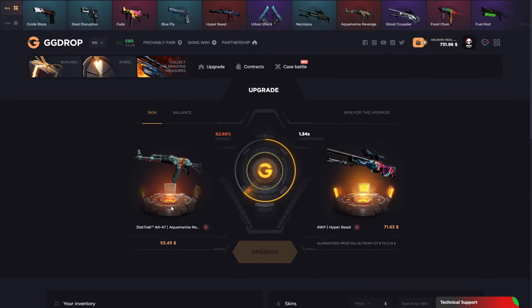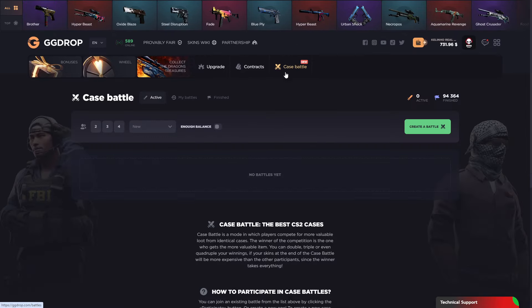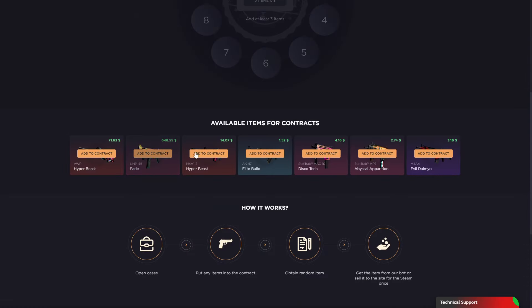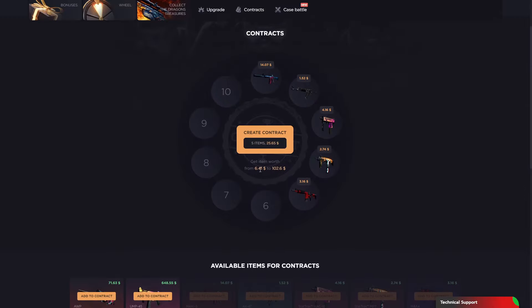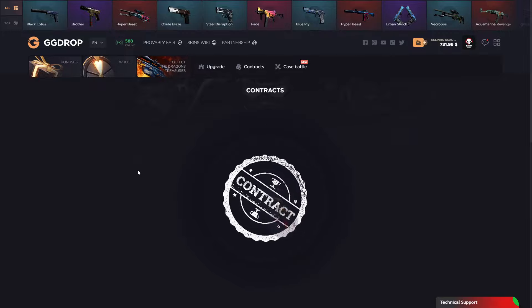Guys, make sure to draw skins responsibly — play responsibly, 18 plus. Let's go — something like case battles... I don't wanna wait. Let's go on contracts maybe. I have a lot of expensive skins so I will do a contract from 6 to 125. Let's go.